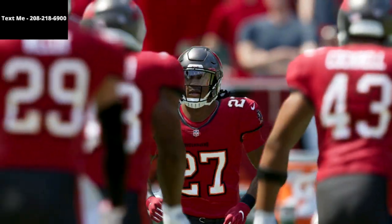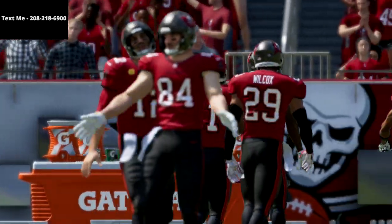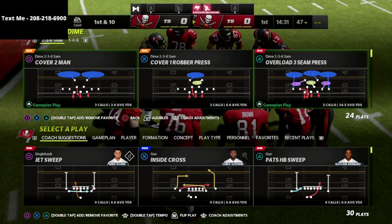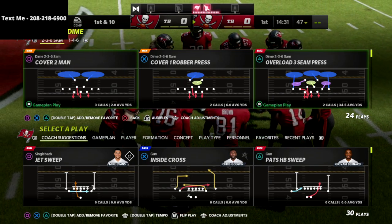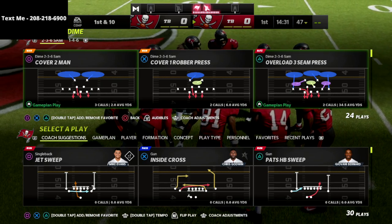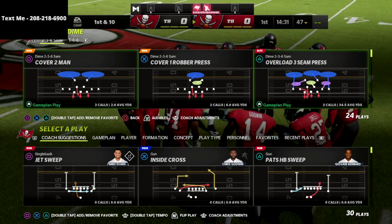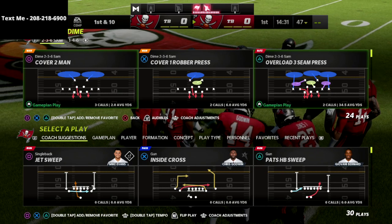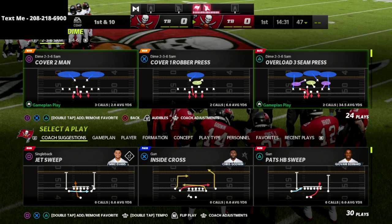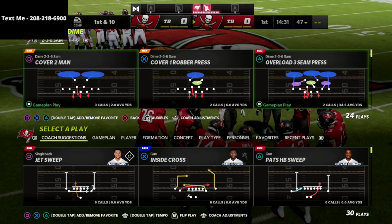Thanks for watching. If you have any questions about this defense or want a free sample of the defensive guide, text the word 'madden' to 208-218-6900 and send over your questions. If you want my full nickel 335 wide out of the 4-6 defensive playbook, there's a link in the description — click it and you can get the full defensive guide for just 15 bucks.